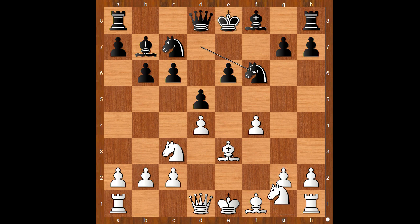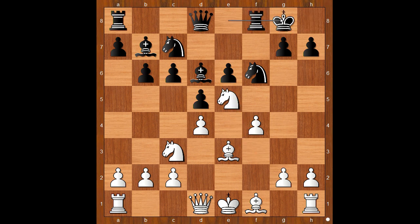Eduard played pawn takes pawn en passant. Knight takes on f6. Knight to f3, the knight is on the way to e5. Bishop to d6, knight to e5, castling, queen to f3, c5. Queen to h3, attacking the pawn on e6, defending.